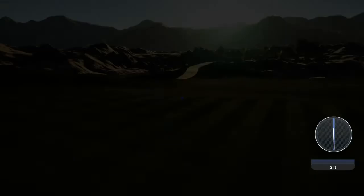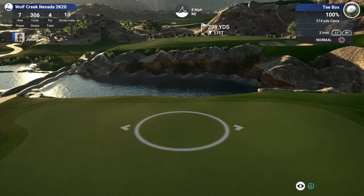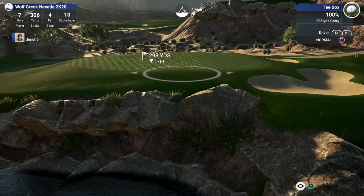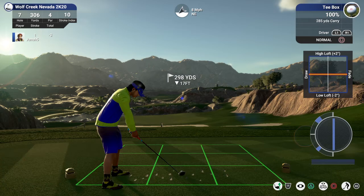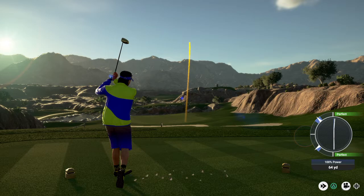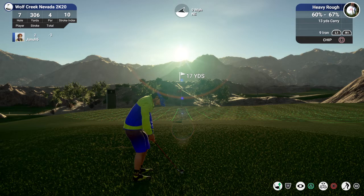Hole seven coming up, another par four. 306 — is this drivable? It is drivable. A little wind against this. It's taking a chance because you got a rock face and water here. That wind's not directly in my face, it's kind of off to the side, so we're going to go for it. We're going to loft this all the way up. Nice swing on that one, I think we're okay. I had an eight mile an hour wind — it wasn't directly in my face. If you had a 12 mile an hour in your face, I wouldn't try that, you're going to be short.